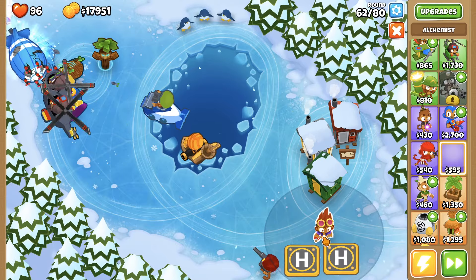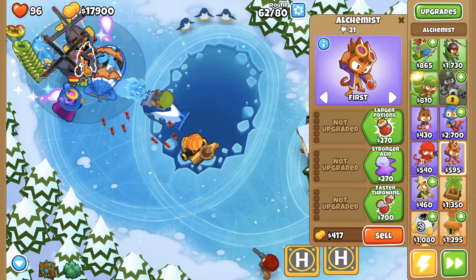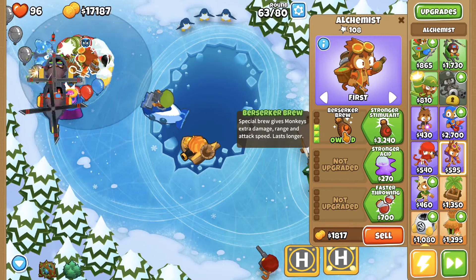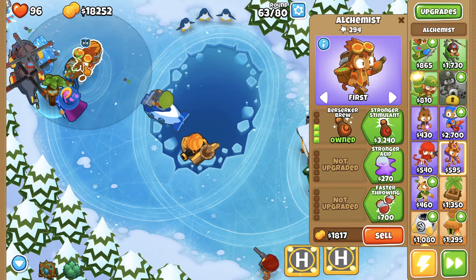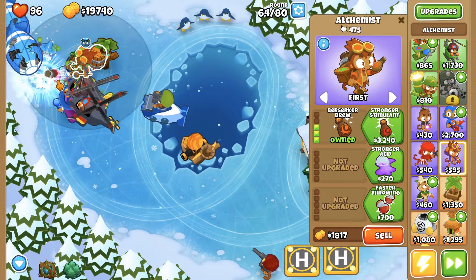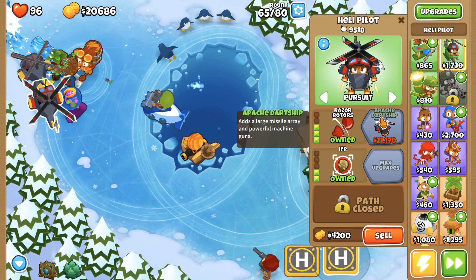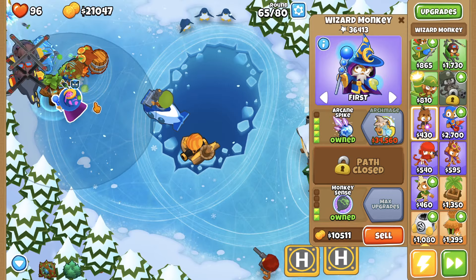Let's get an alchemist — there are some really cool towers here. What the alchemist does is it boosts the towers nearby. It looks kind of like a drunk kid, but what it does is put brew into the other monkeys nearby and buffs their abilities. They're just getting demolished. I'm gonna go with Apache Dartship instead of Wizard because Archmage is just so expensive.